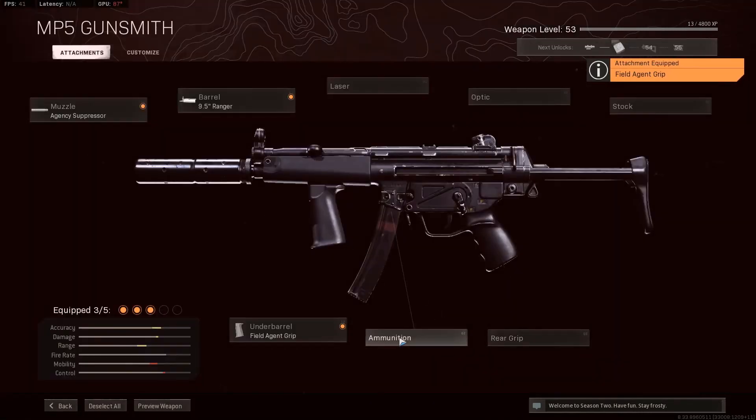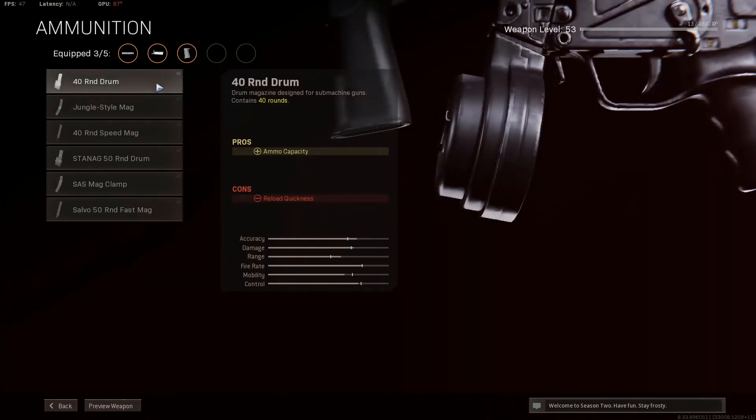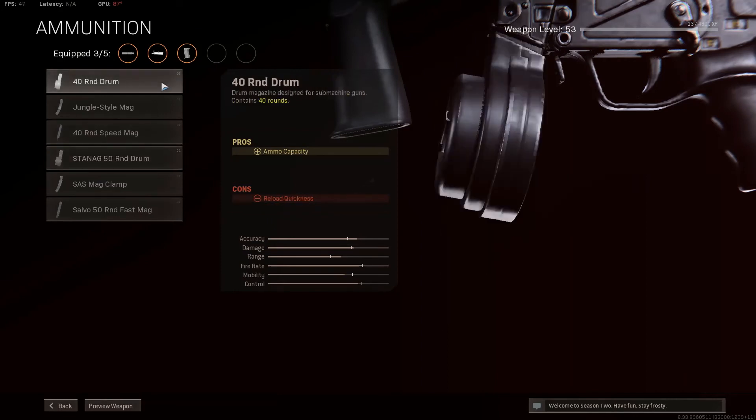For the ammunition, you're going to have to pick the 40-round mag. The only reason why is because there's not really an ADS penalty. If you were going to pick the 40-round Speed Mag or the 50-round Speed Mag, there is an aim down sights penalty, and we don't want that. So, you're going to want to pick the 40-round drum mag.